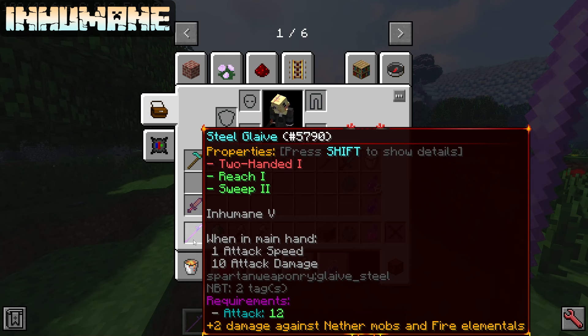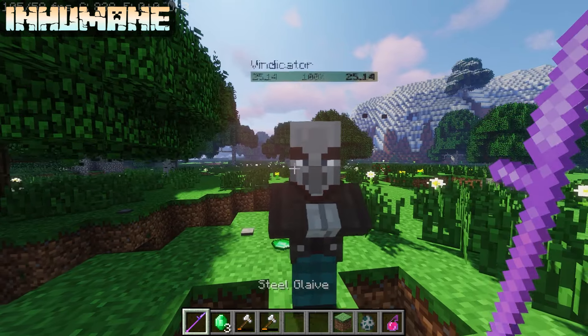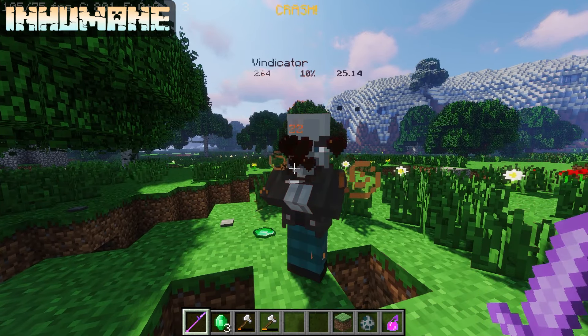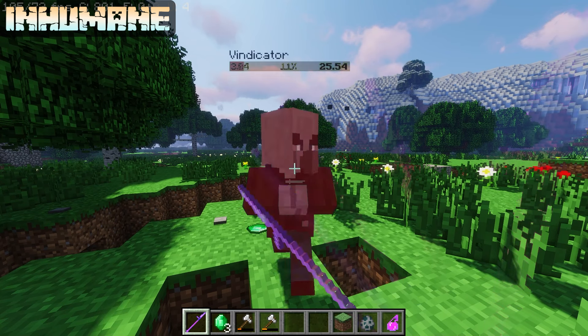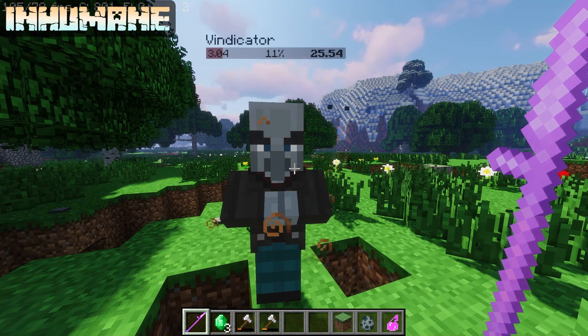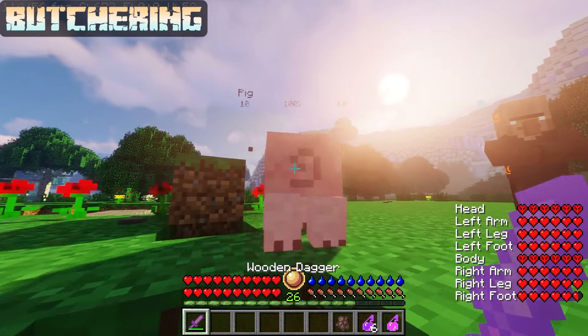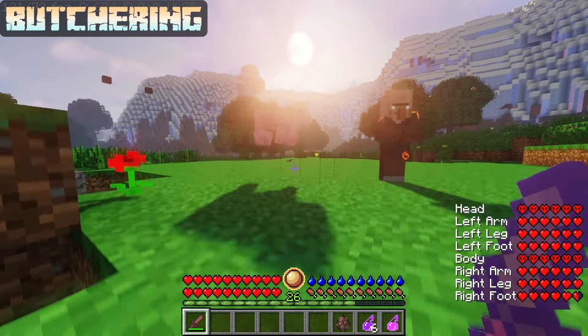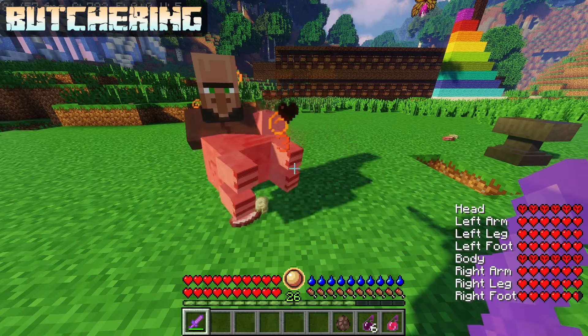Inhumane has a max level of 5 and deals 2.5 × level increased damage to illager-type enemies. It also applies Weakness 2 to them for (70 + 10 × level) game ticks — since 20 ticks are in a second, Inhumane 5 applies Weakness 2 to illagers for around 6 seconds. Butchering has a max level of 5 and deals 1 × level additional damage to vanilla animals. Plus 5 damage to animals is pretty top tier.